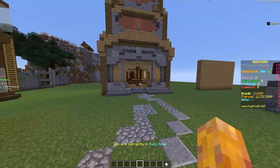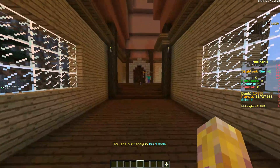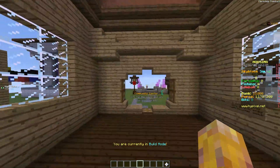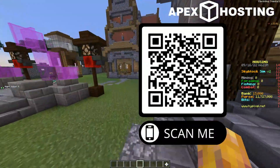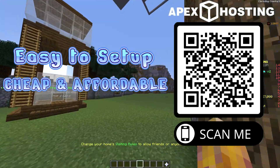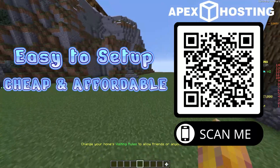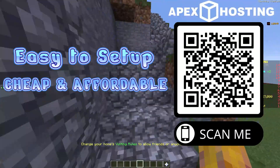Before we go into even more of these awesome new features, we can't not talk about Apex Minecraft Hosting. You can start your cheap, affordable, and super blazing fast Minecraft server today, all by clicking the link in the description or scanning the barcode on screen. It's easy to set up, has an easy-to-use control panel, you can install plugins super easily, or just play a vanilla survival world — completely up to you. Click the link or scan the barcode.